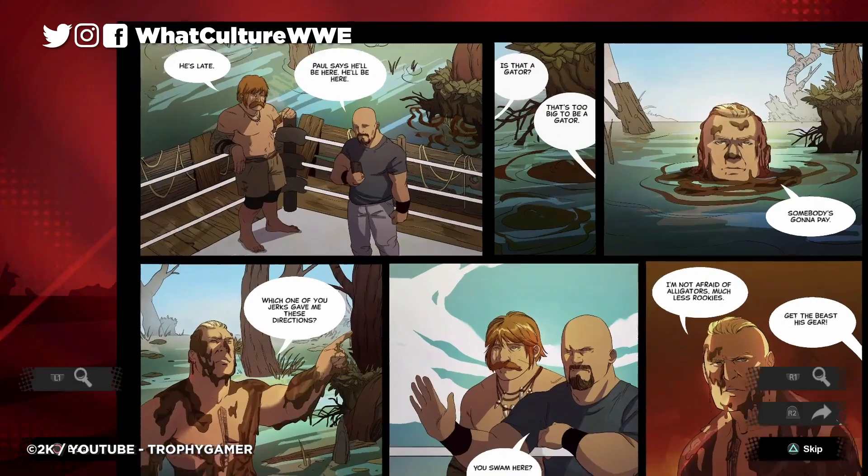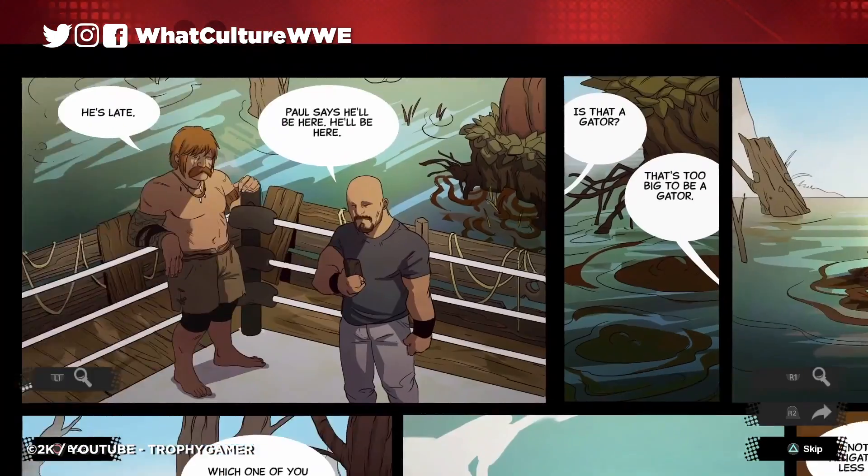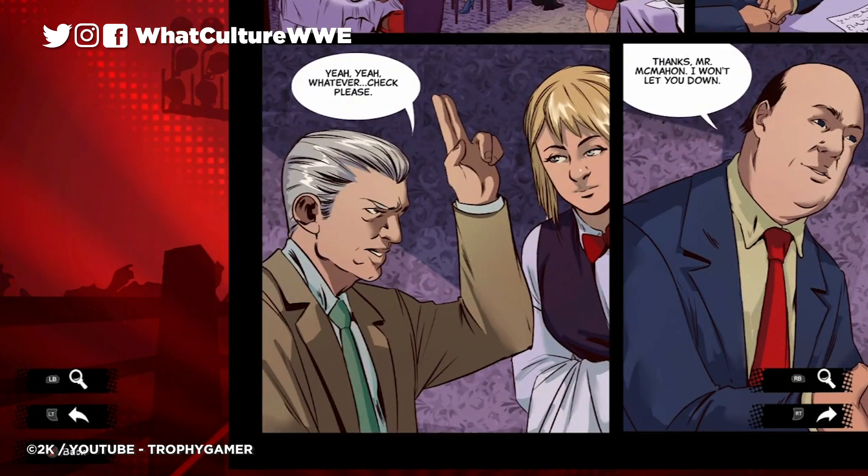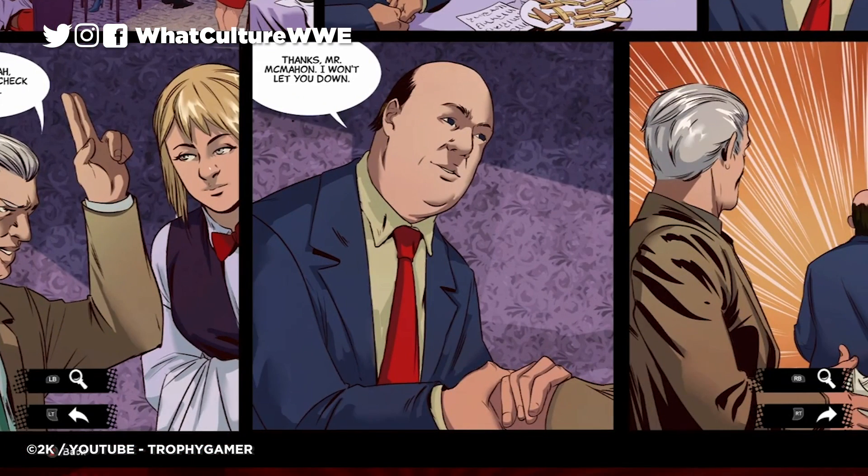However, the biggest selling point is often the campaign mode, and that is 2K Battlegrounds' bread and butter. It's a very simple story — Paul Heyman pitching Vince McMahon over a rather weird looking plate of chips that he wants to start a brand new brand for WWE, collecting new wrestlers from around the world and having them face off in their respective environments. He enlists Stone Cold Steve Austin as his talent scout and recruiter, and that's how your story begins. Your first character is a fella named Bolo Reynolds who earns his contract by bumping into Steve Austin on his bicycle in the street. He then ends up wrestling Baron Corbin in the New York City underground, and you know straight away that this isn't your father's WWE game.